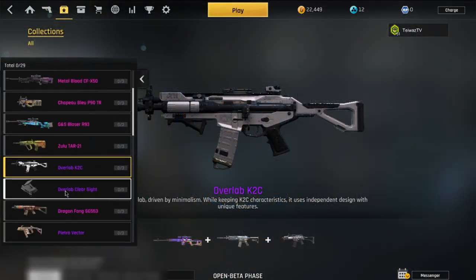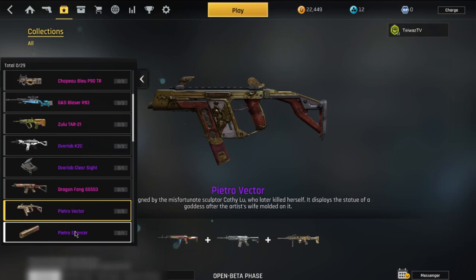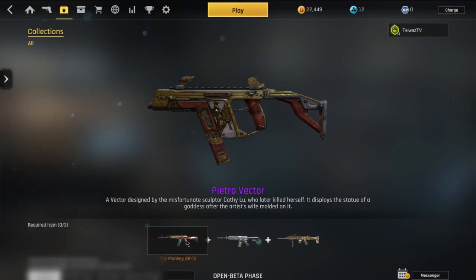Next up with the user interface is the new collections tab. Here is where you can see exactly what you already have unlocked, all that's left to unlock, and how to unlock the ones you still need. I think this tab makes it much easier to figure out exactly what you need in order to get the skins you really want.